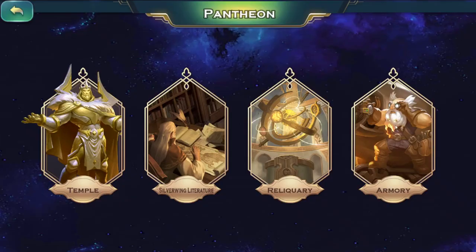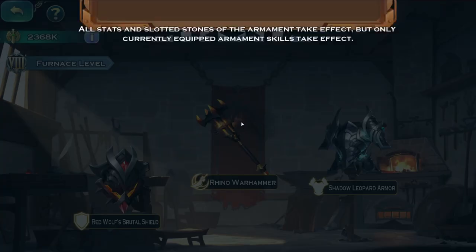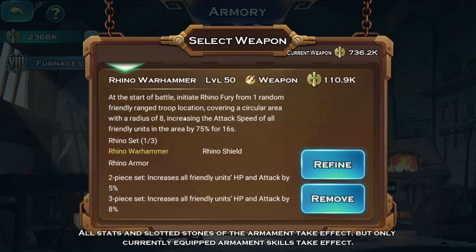I'm using the Rhino Warhammer. The reason why is because the first 30 seconds in Night Fire Monster are the most important — that's where you do the most damage. After that 30 seconds, the boss receives a ton of resistances, so you have to have as much damage as possible to get a huge score in the first 30, and then it's chump change after that if you manage to survive.